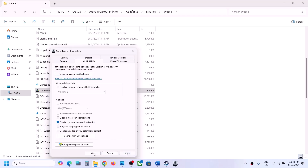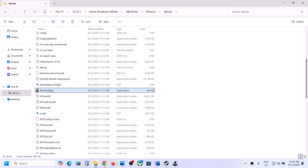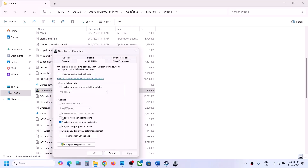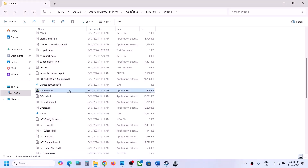Hit Apply, click OK, and launch the game. If that does not work, select Windows 8 compatibility, hit Apply. If that does not work, select Windows 7, hit Apply. If that does not work, check 'Disable full screen optimization,' hit Apply, click OK, and launch the game from here.